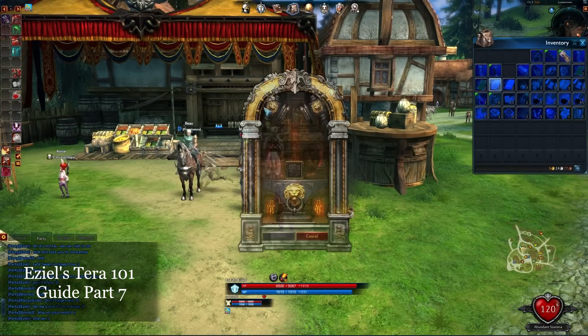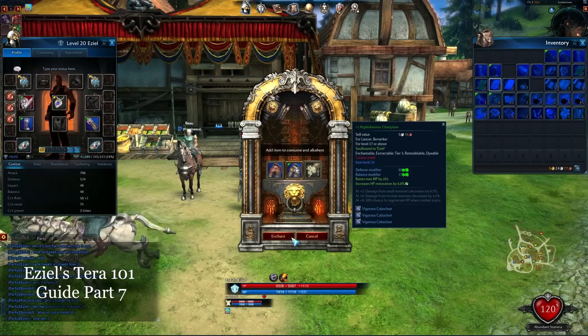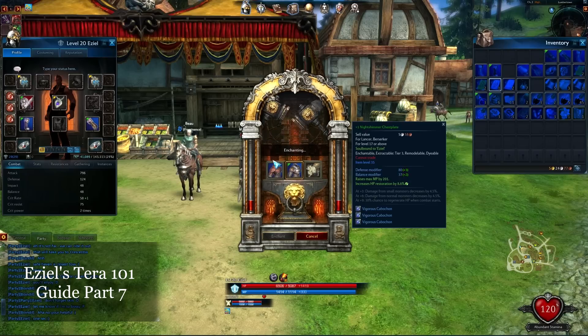Let's pull this up, enchant this, and see what happens. A lot of times people will tell you that you need to wait until like level 60 to start enchanting, and I can kind of see why — because it can get kind of expensive.